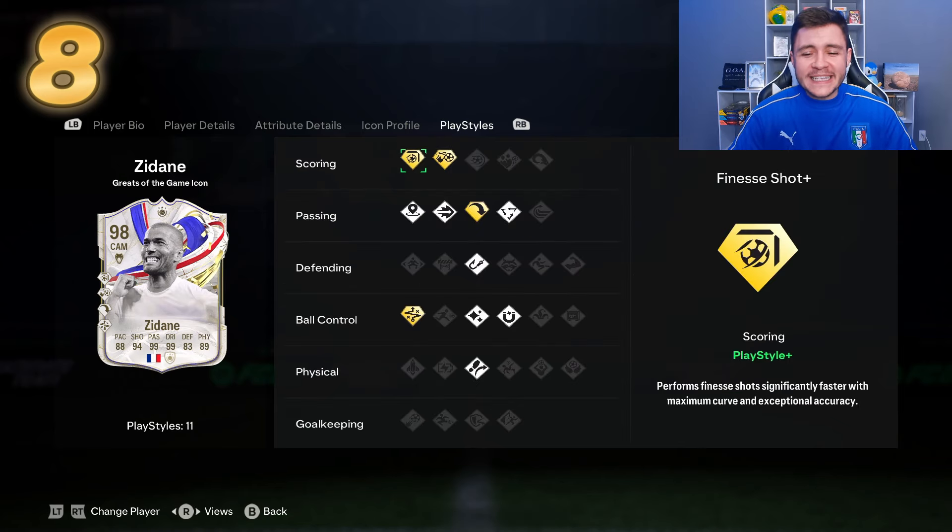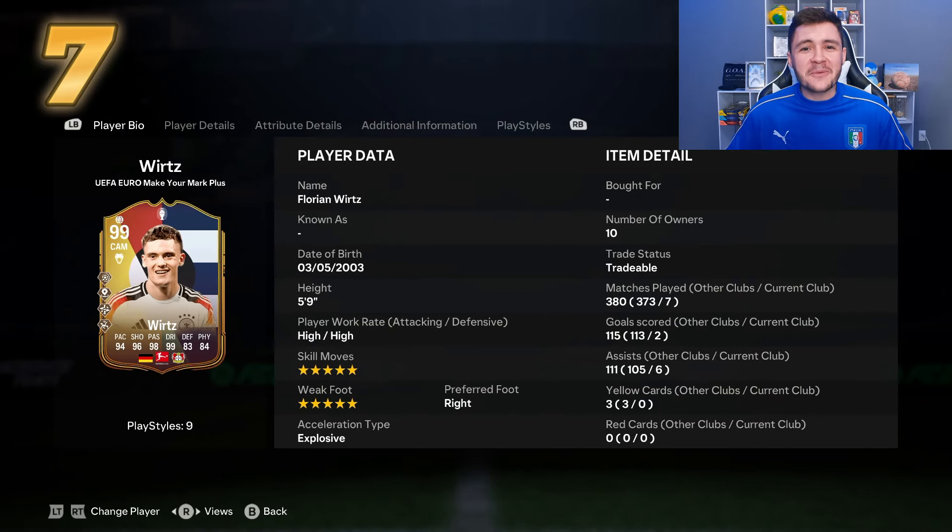Looking at his play styles, he has the intercept — unusual for a CAM — which allows you to win back possession from an advanced position more frequently. He has four out of five passing play styles, missing only the whip pass. He has the finesse shot play style plus, and he's one of the best R1 dribblers in FC24 — the bigger build makes R1 dribbling very effective, and with good strength and aggression it's quite difficult to get him off the ball. With five-star skill moves, five-star weak foot, and great play style pluses apart from the chip shot, he's very deserving of a top 10 spot.